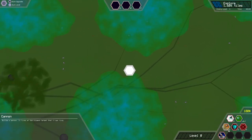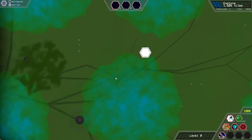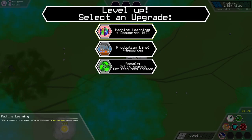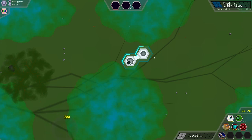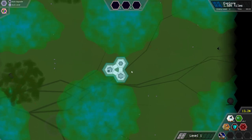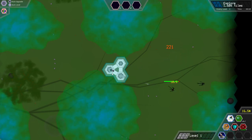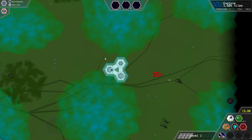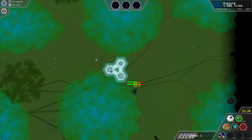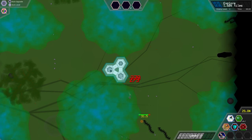Anyways, without further ado, let's just get right into this. Let's put a Behemoth down right away, cause why not? Let's get Damage on Kill — we'll get that right at the start. And then we'll have a Cannon as well. We're just gonna have this little setup right here.